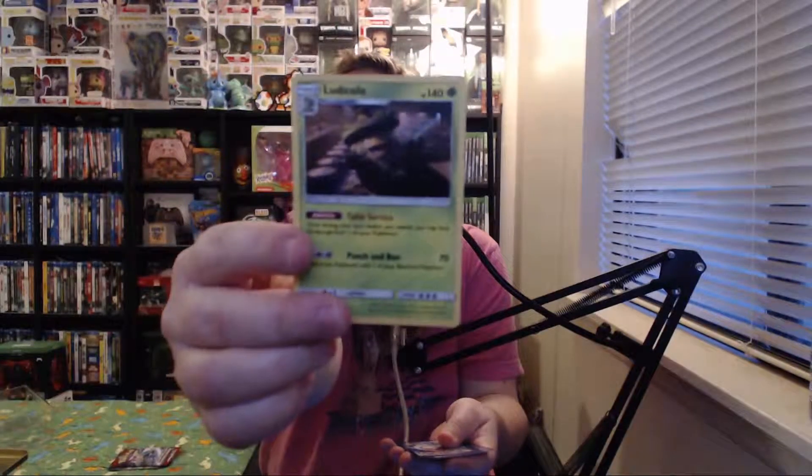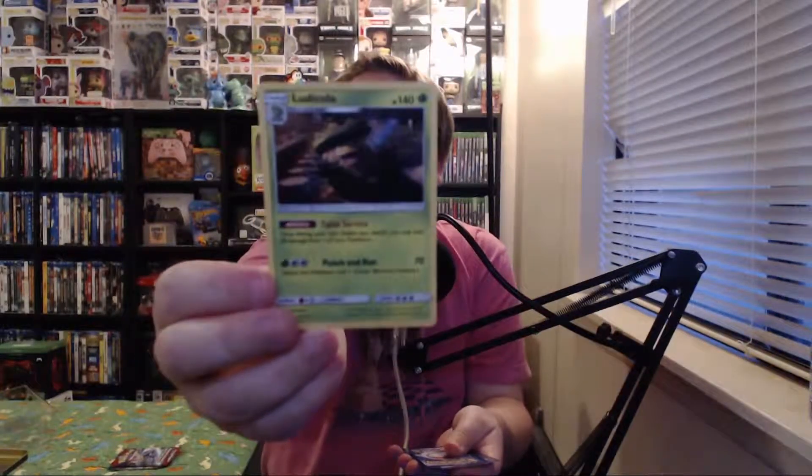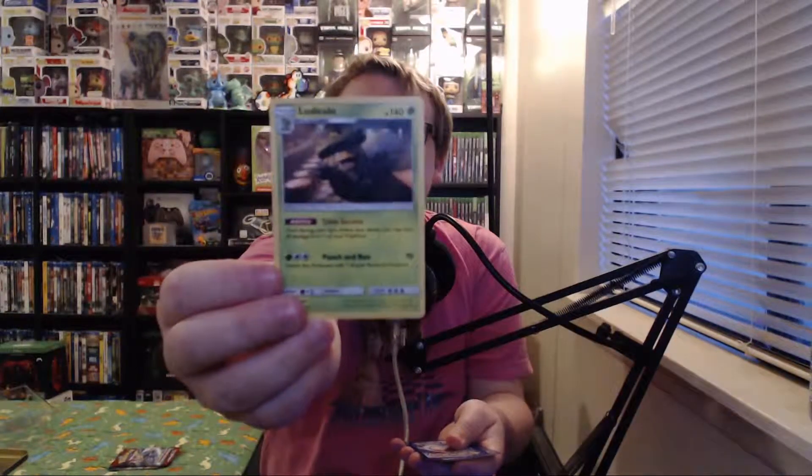We'll open those last and crack into pack number one. Pop it open from the top and slide out the cards — the code card is on top. First card: this is a new one! We're off to a good start. It's hard to see because it's in the shadow, but it's Ludicolo. I'm sure that means something. We'll use our new tin to put it in.